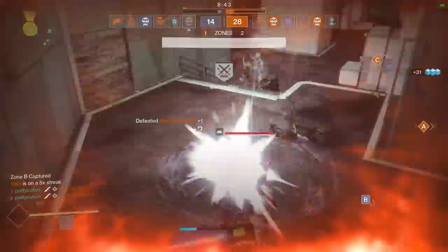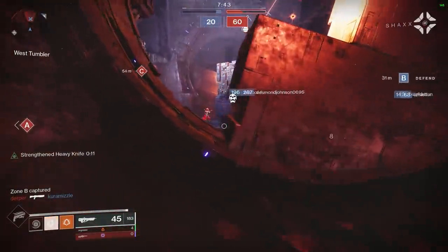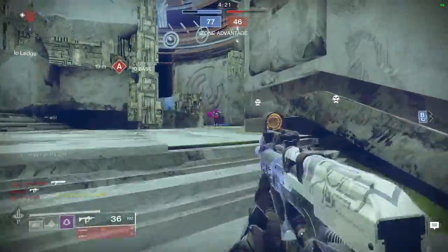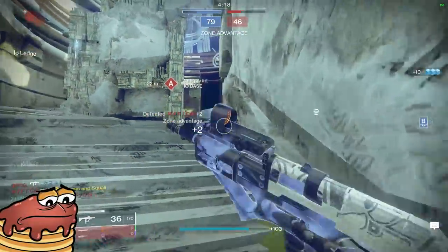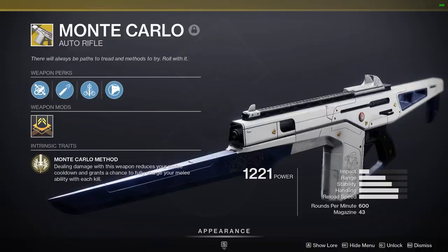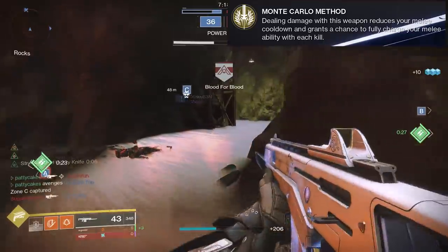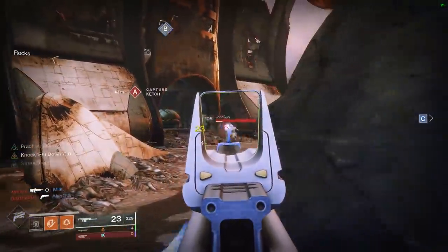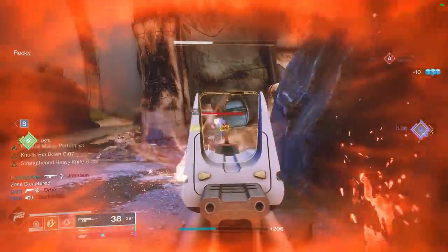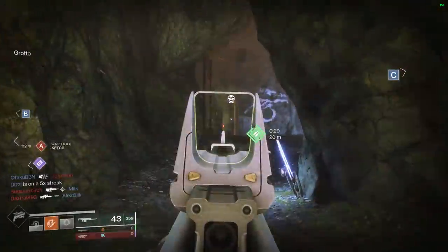So that mostly covers the subclass perks. Let's think about what weapons synergize best with this build, starting with the primary weapon choice. The first requirement is that we want to build up stacks for Atheris's Embrace as quickly and easily as possible to buff up those throwing knives. This means we're looking for high rate of fire weapons to land headshots fast. Sorry hand cannons, we're putting you aside for this particular build. The first most obvious choice is the Monte Carlo auto rifle — an exotic 600 RPM auto rifle with the perk Monte Carlo Method. Dealing damage reduces your melee cooldown and has a chance to fully recharge your melee ability. However, as much fun as Monte Carlo can be, in game it feels a little bit outclassed by some more meta picks like the 120 RPM hand cannons, the Dead Man's Tale, and certain high impact pulse rifles.